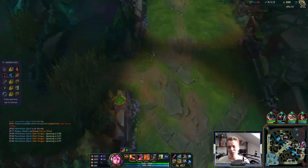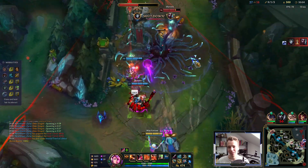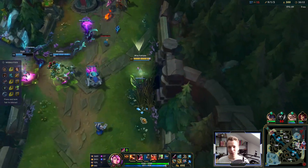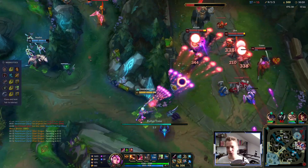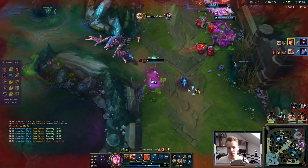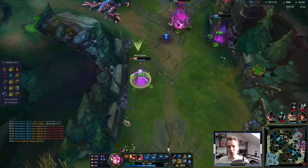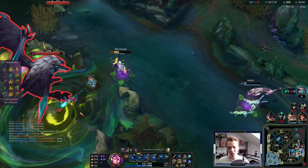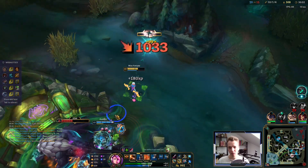I probably should not have taken these CS but instead joined the team — but 300 CS at 29 minutes is just too juicy. For a second I thought they were trying to tower dive. Let's not get ahead of ourselves. Just siege with baron minions and stay away from Yasuo angles. Not the cleanest, not the best play — the team is so impatient. We could just be taking the free stuff and winning the game, but you know how it goes. I'll just start it.